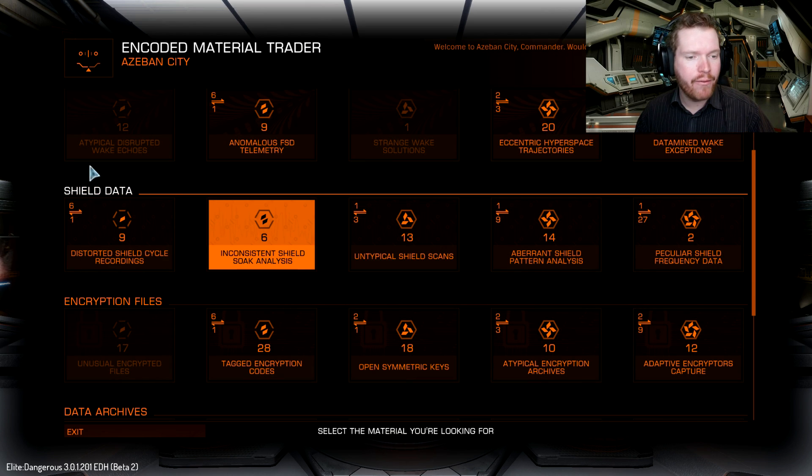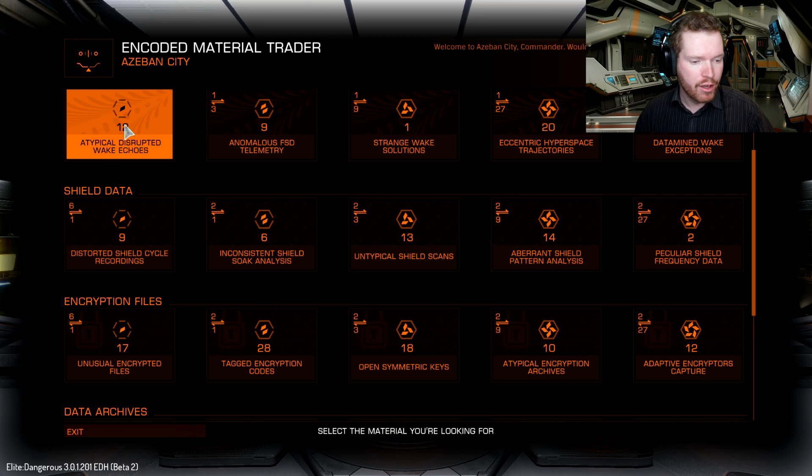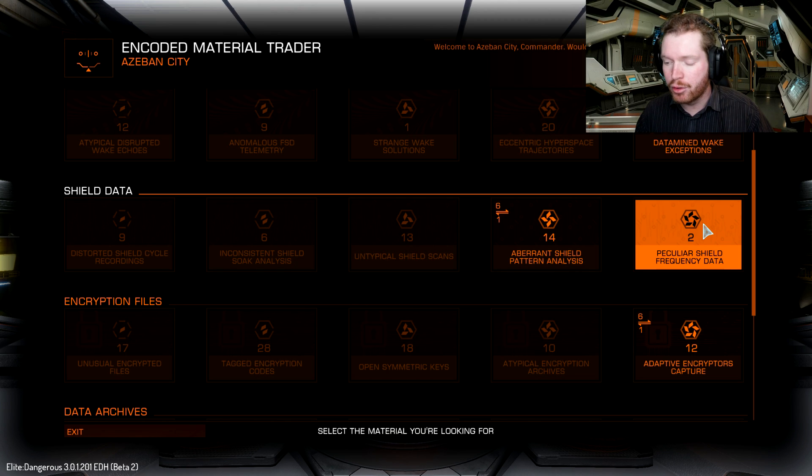When we're in the material trader interface, we can see all the different materials divided into subcategories. For instance, here we have a subcategory called shield data, where we have distorted shield cycle recordings at tier one all the way up to peculiar shield frequency data, which is grade five. You can trade between these tiers.